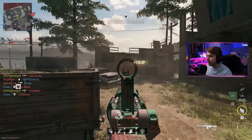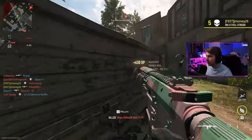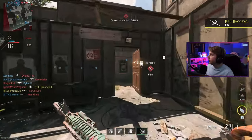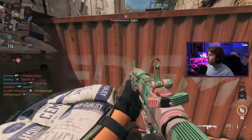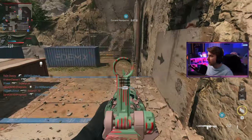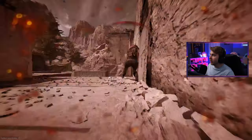There we go — we're finally on the ass-kicking end. Let's go! Oh, eat that throwing knife. Did I get gold yet? I feel like the unlock pop-ups aren't showing. I did get gold, I have no idea. I wish there was a way to check camos in-game. I need to know if I got gold done so I can start working on these long shots, because this map is going to be very helpful for that.